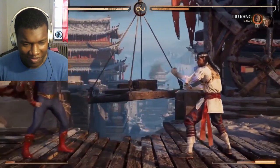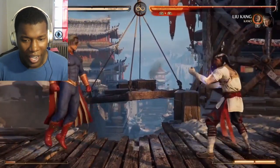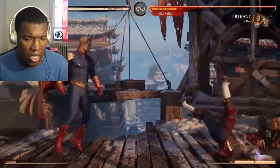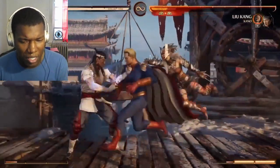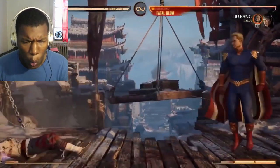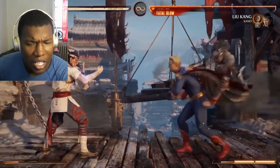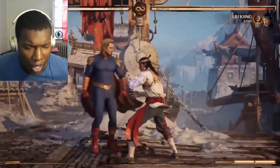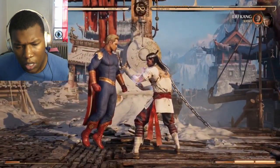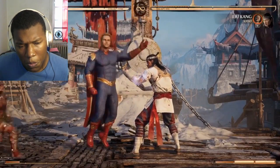We do have the cameo meter on full, so I'm not having to reset it non-stop. I think this Farrah character fits. She has a normal cameo threat, but when she's on your back, you get a threat. You can just throw it onto them. Overheads, lows, combo starters, a tremendous jump attack.